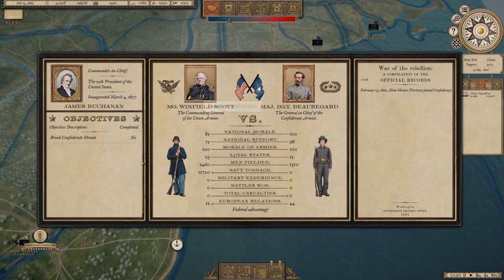You can see the overall commanders — the highest-ranking officers on both sides. Here's Winfield Scott and PGT Beauregard, who at the moment is the highest-ranking Confederate. You can see the current national morale, national support, army morale, the number of loyal states, men in the field, military experience, battles won, total casualties, and relations with Europe. Right now there's a Federal advantage. We have one objective that will change once we get into the war — things like 'Take Richmond' or 'Capture the rail hub at Corinth.'